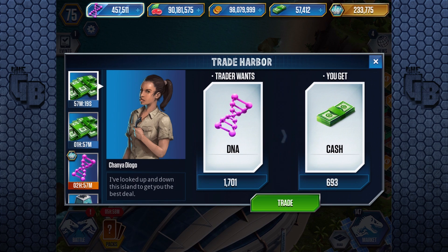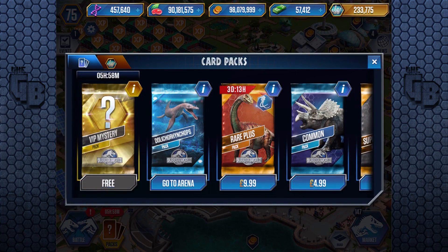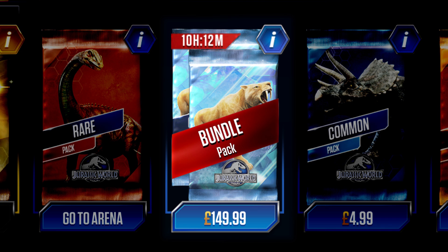6 for 200 — much better, I'll take that any day. I wanted to talk about something I took a screenshot of because I really couldn't believe it. Just before these events went off, there was a glacier bundle pack, and you can see it right there. I kid you not, they were selling it for 150 quid.